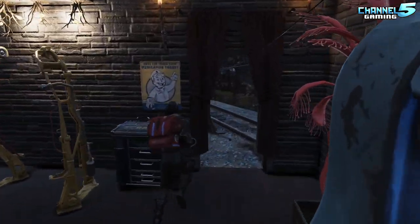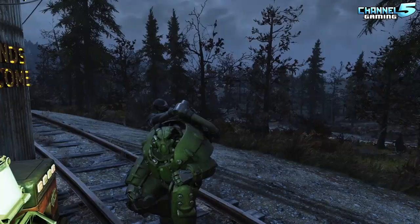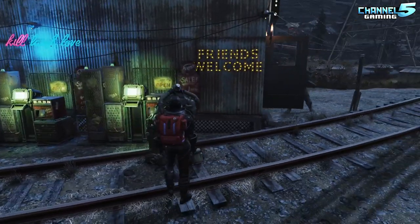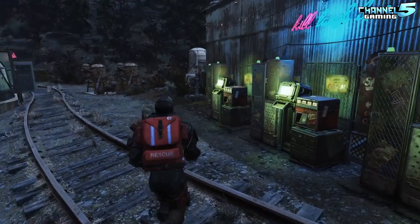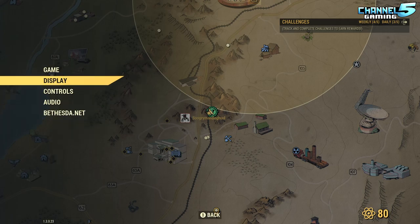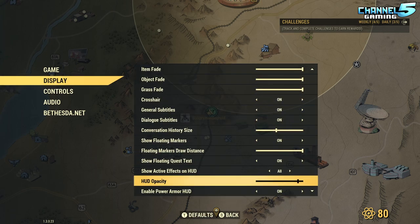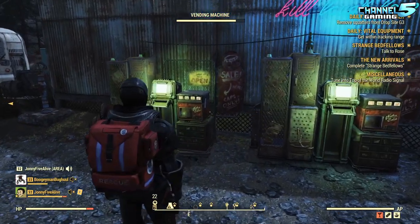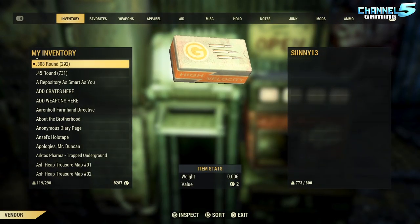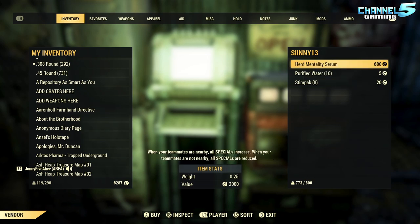Welcome to PC, man. Master race. Who's this guy? How are you doing? I'm quite well, thank you. One of the things we do for this is we check out what they're selling. So let's get our look. What are you selling there, Ciney? I don't have much yet - purified water, Stimpaks, Herd Mentality Serum. Not bad. I regret giving away my Wastelad game to someone randomly - that's one of the rarer holotapes to find.